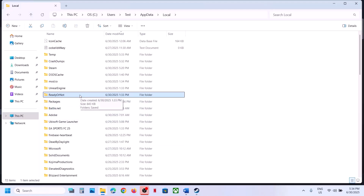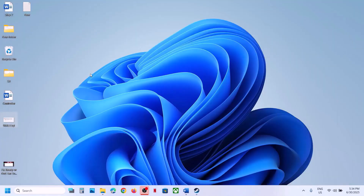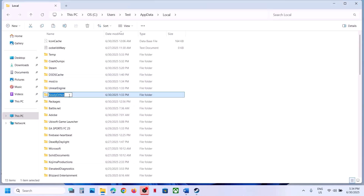When you rename the save game files, all game progress will be lost and you'll have to start everything from scratch, so create a backup first. Copy this folder and paste it to the desktop. Once you have a backup, rename the folder. You will lose all game progress and have to start from scratch, so you can rename it and then launch the game and check.